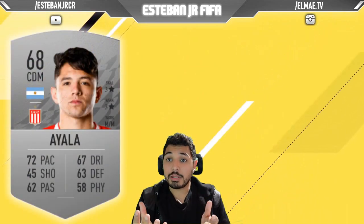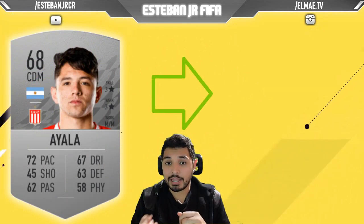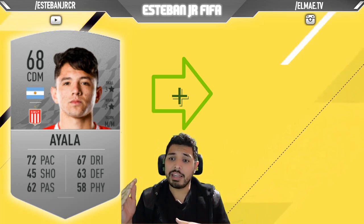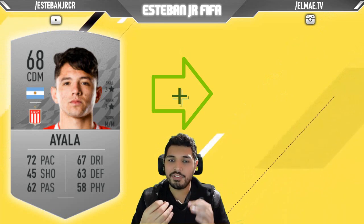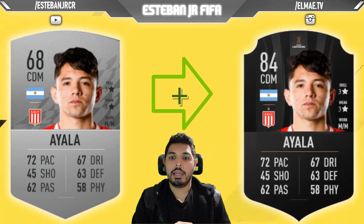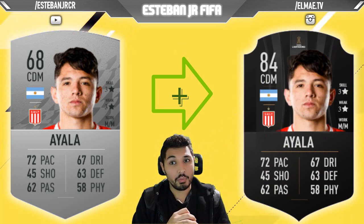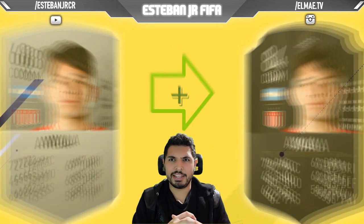Next, we have another Argentinian player — Ayala. Ayala is playing for Estudiantes de la Plata. He's a 68 and he can scale to 84. Something I want to highlight about this player is that his physicality is really low. So maybe if you want your central defensive midfielder to be strong in defense, that would be a little bit of a concern. He's going to be a good player, but I don't know if you play like that.